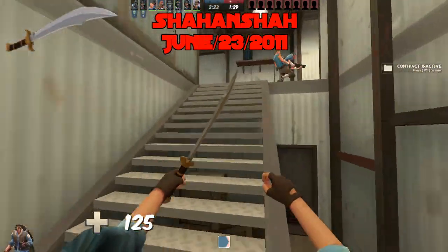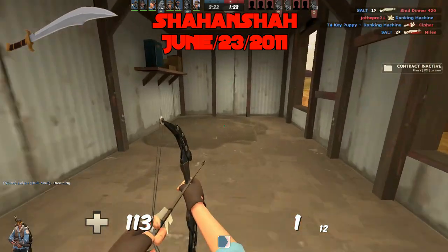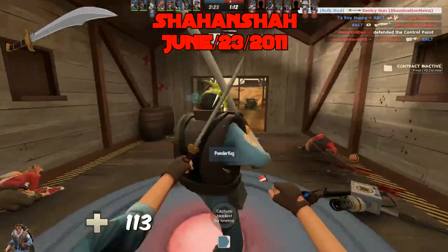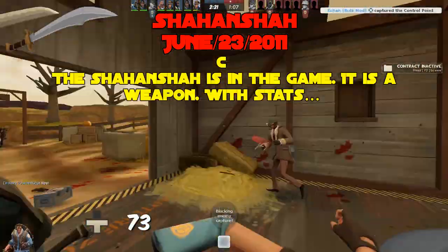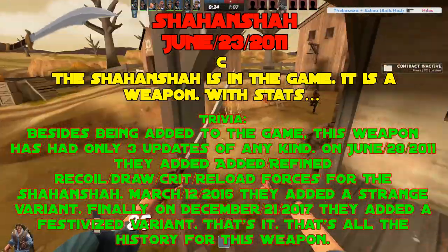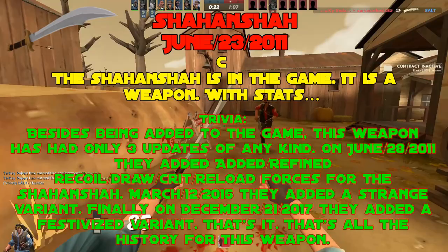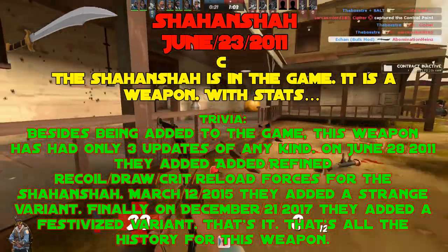The Shahansha, added June 23rd, 2011. The Shahansha is in the game. It's a weapon with stats; you can swing it and hurt people, but I really don't know the point of it. Over half health — less damage. Below half health — more damage. Nothing else. It's the epitome of a C tier weapon. Trivia: this weapon has only had 3 updates of any kind — on June 28th 2011 they added some animation forces, on March 12th 2015 they added a Strange variant, and on December 21st 2017 they added a Festivized variant. That is all the history for this weapon.